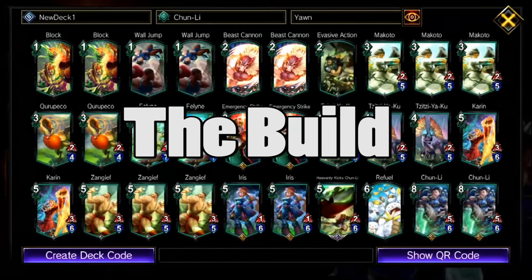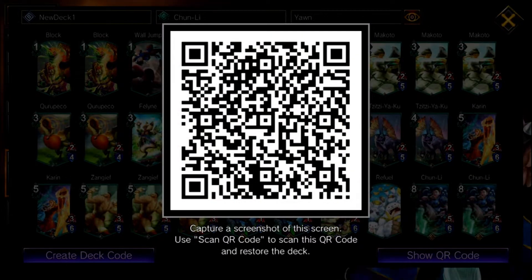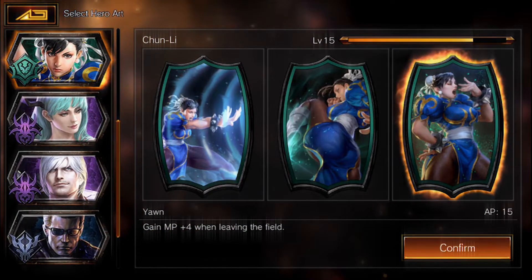Unlike my previous deck builds, this one is relatively expensive unless you've gotten lucky with your packs. Expect to shell out some souls to craft some of the staples, but the versatility they bring makes it worthwhile. First, the hero art — Yawn. It costs 15 AP to put a bonus effect on one of your units that will give you 4 MP when it dies. You unlock this hero art by leveling Chun-Li to level 10.